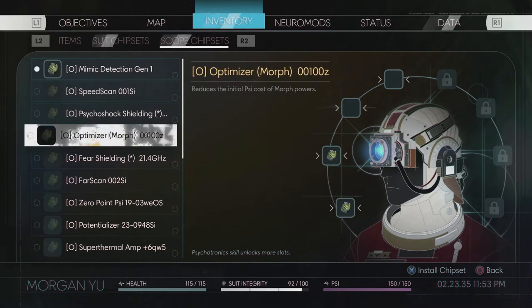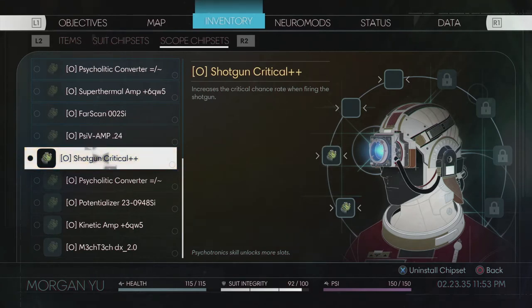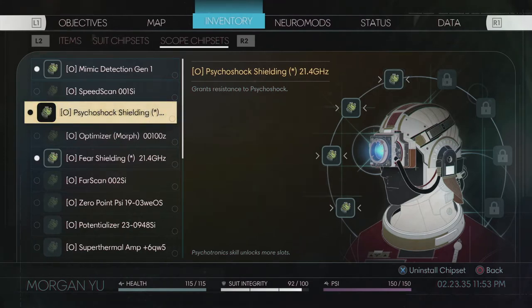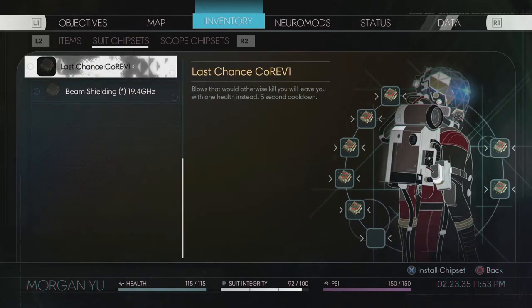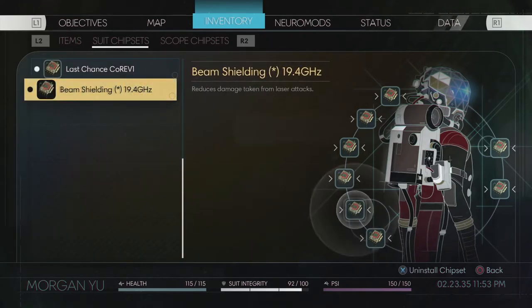The mimic detection is nice. 'Reduce the time it takes to repair an object' — that sounds like a really useless skill. I haven't found anything remotely as useful as shotgun critical, so I'm going to go with fear shielding and then psycho shock shielding. That's two bits of resistance that might help later on. We also got last chance — it says blows that would otherwise kill you would leave you with one health instead, five second cooldown. That is great. And beam shielding reduces damage taken from laser attacks. Let's go with beam shielding instead. Optimized our abilities a bit.